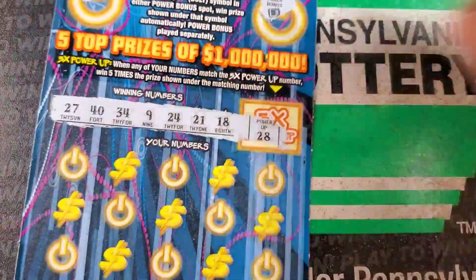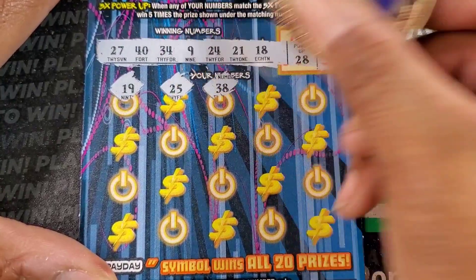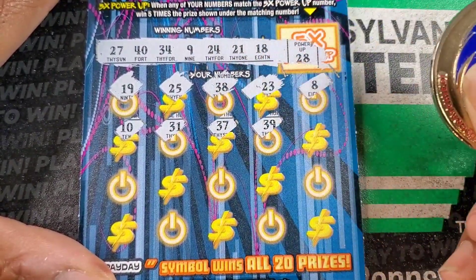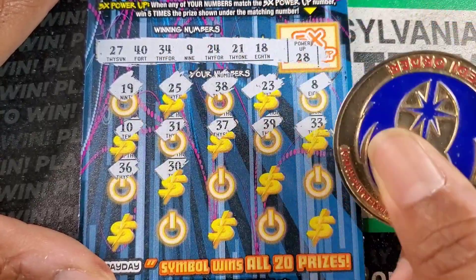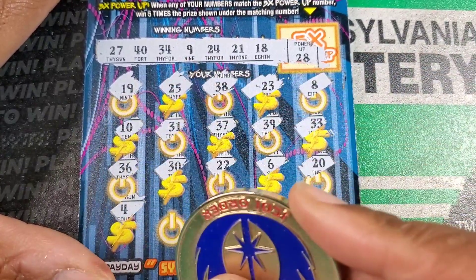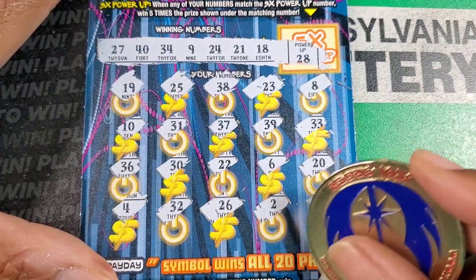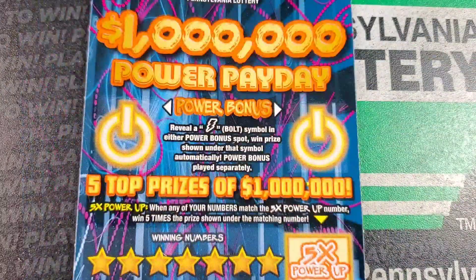Numbers: 27, 40, 34, 9, 24, 21, 18 or 28. We got 19, 25, 38, 23, and 8. Then 10 and 31, 37, 39. They always give it to you after the ticket. 30, 22, 6, 20, 4, 32, 26, single two, 17. I'm definitely not just scanning the losers on this one — I'm having a hard time believing this thing is really this bad.